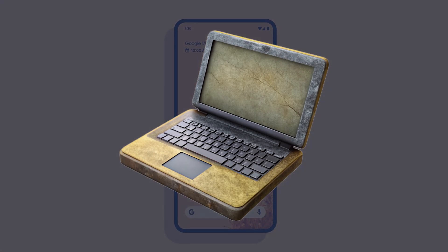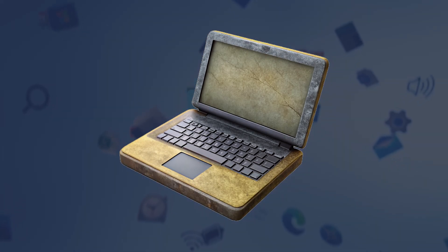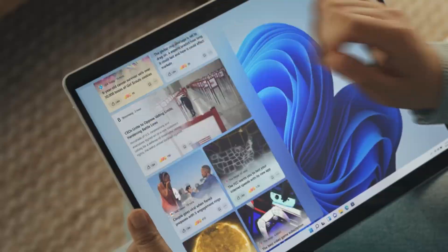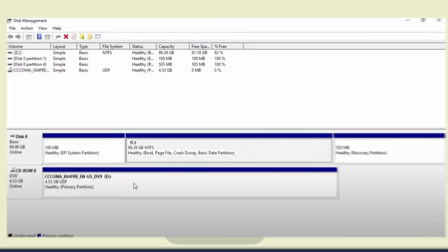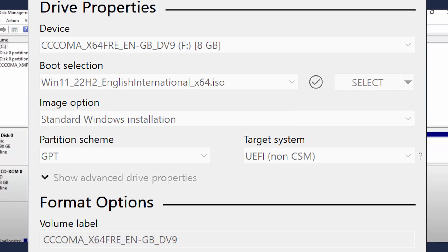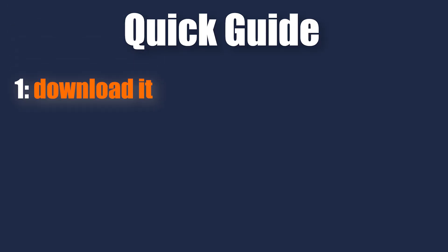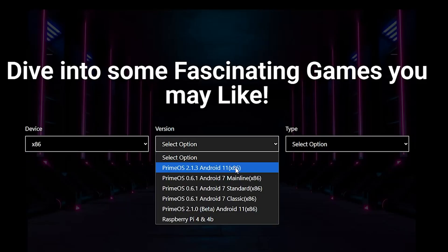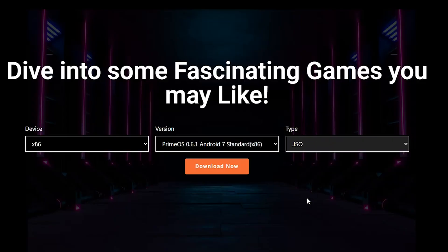Even old laptops can run it really smoothly. Of course, the downside is that you need to install it, which can be a bit tricky. You'll need a separate partition and a bootable USB. Here's a quick guide: download it from primeos.in, select your Windows version and get the ISO file.